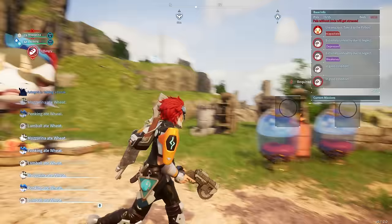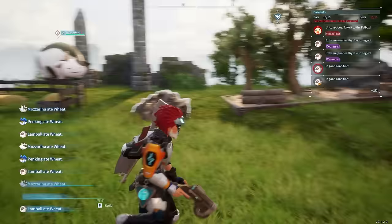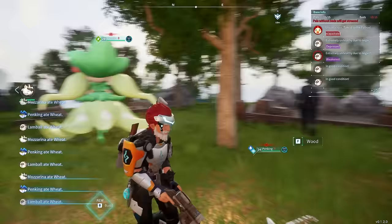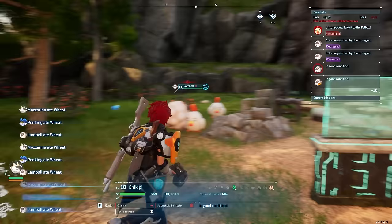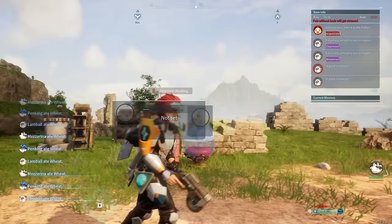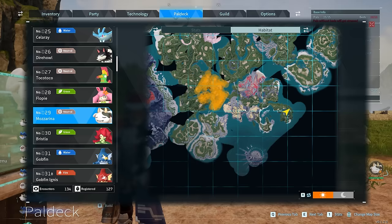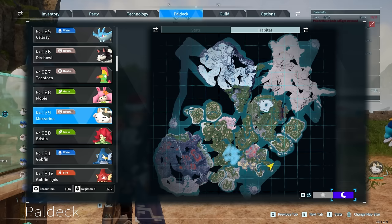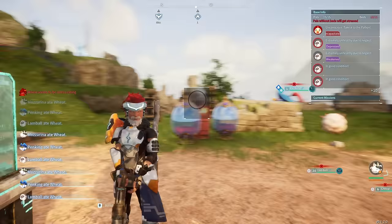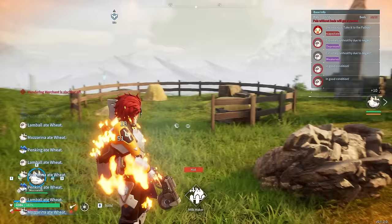Coming in at number 9 we have Mozzarina. Mozzarina looks like a very unassuming pal but it is one of the best early game pals you can get. You can assign Mozzarina to a ranch at your base and it will produce milk. Milk is used to make cakes, which in turn is used to breed your pals and transfer passive skills later down the line. Mozzarina is a very easy pal to capture, not very far from your initial starting point. The sooner you get one the better as they will produce milk endlessly when assigned to a ranch. It is also a neutral type so you can use it in battle, though it's much more suited to being stationed at the ranch.